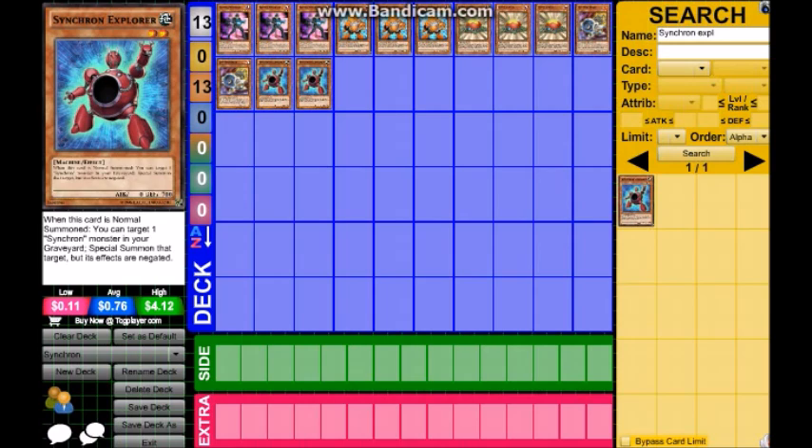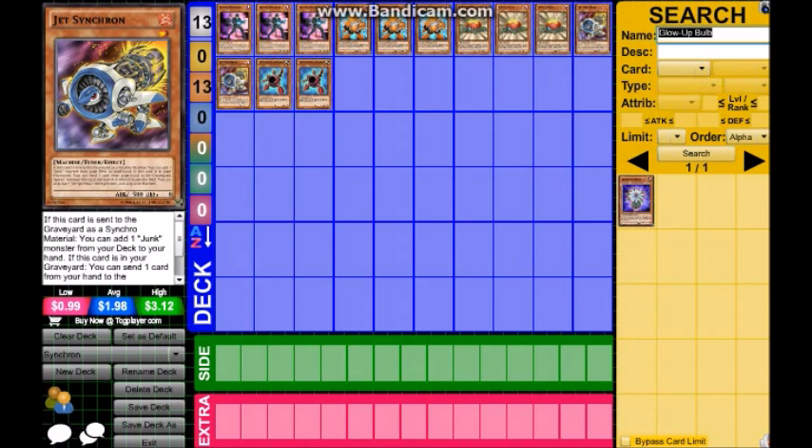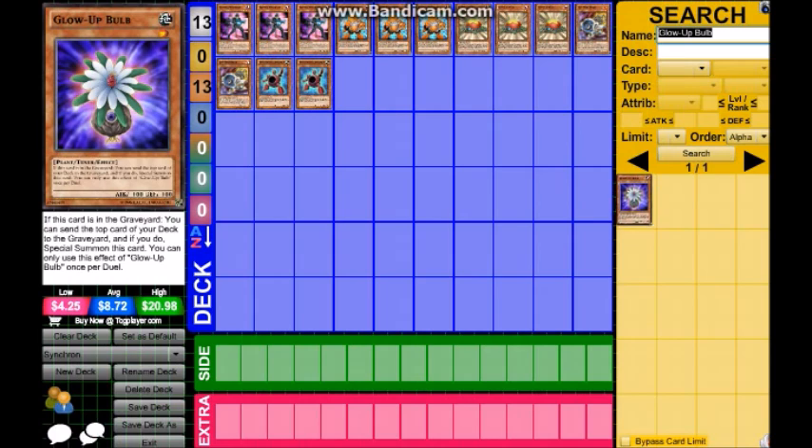Next up is Glow-Up Bulb. It's a free level one tuner, only once per duel, but it plays for days. If this card is in the graveyard, you can send the top card of your deck to the graveyard and special summon this card. So you can get this tuner on the field for free — all you have to do is send the top card of your deck to the graveyard.